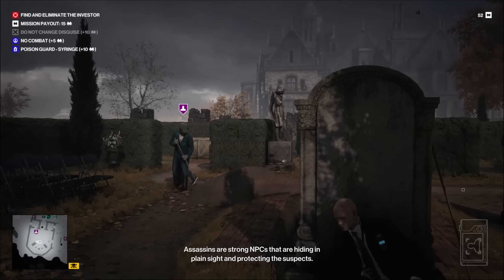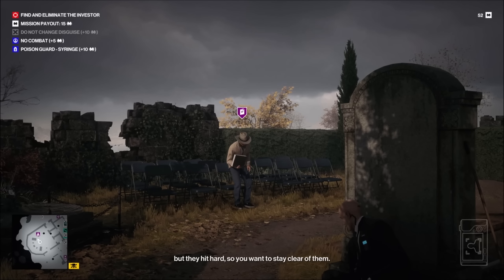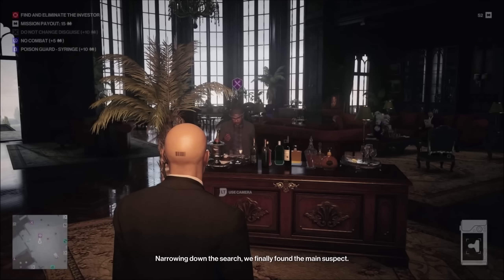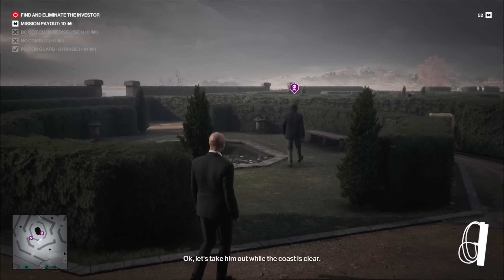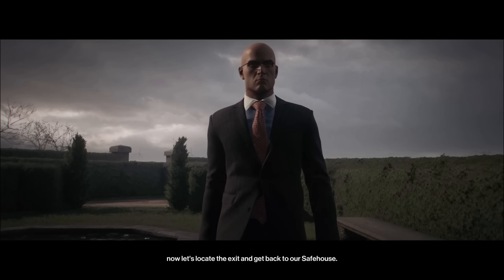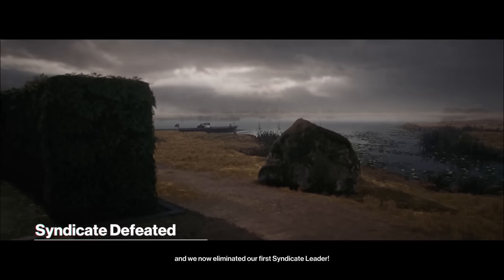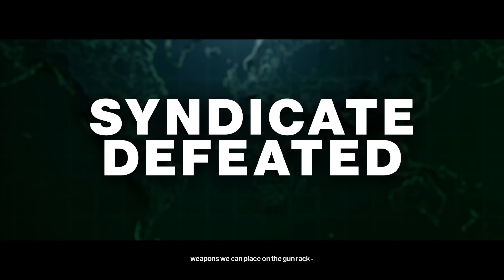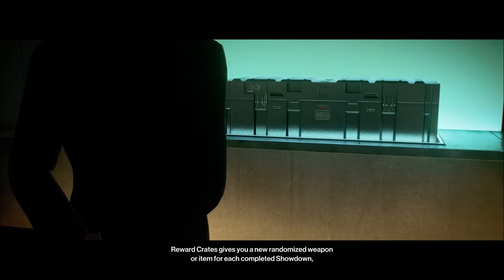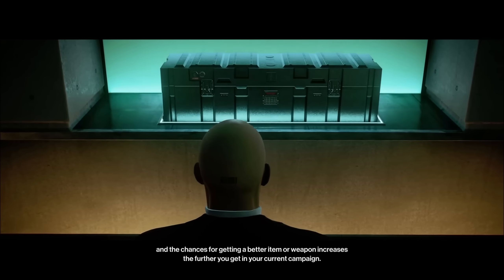Assassins are strong NPCs hiding in plain sight and protecting the suspects, though they don't always protect your target. But they hit hard, so you want to stay clear of them. Narrowing down the search, we finally found the main suspect — this is the investor. Let's take him out while the coast is clear. We made it. Let's locate the exit and get back to our safe house. Our first showdown was successful — we now eliminated our first syndicate leader. We got new items, weapons for the gun rack, and a new reward crate to open.